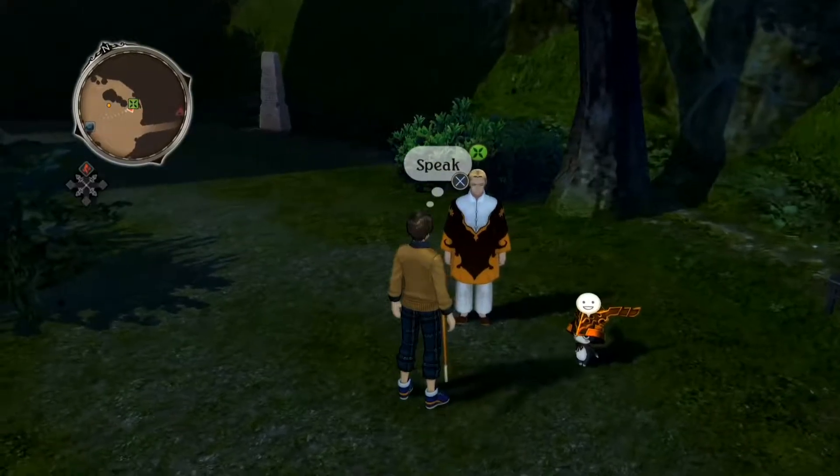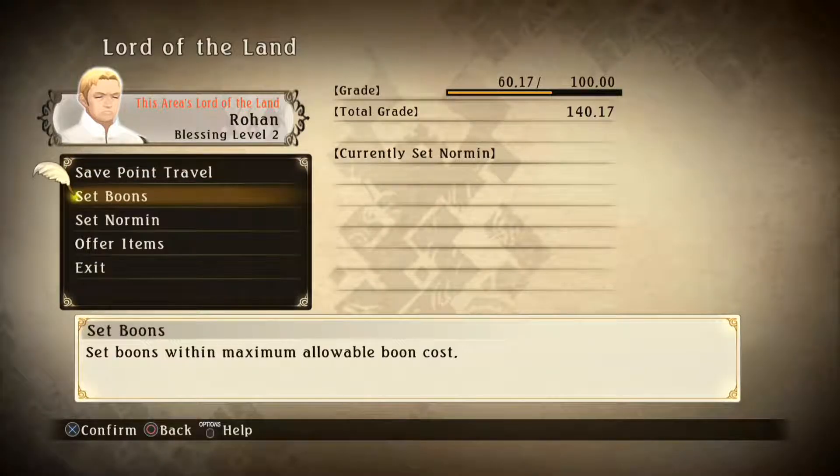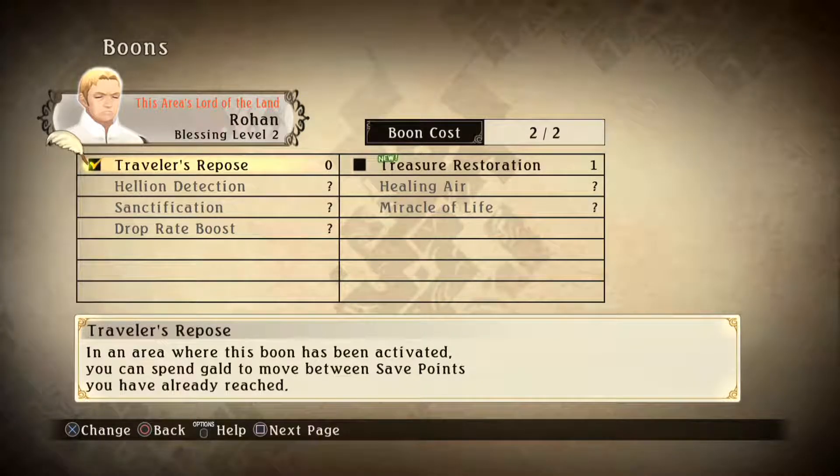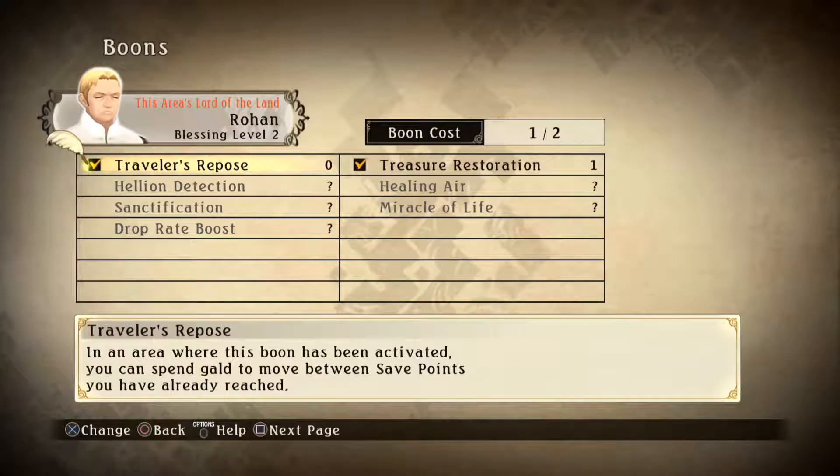I guess now we have a side objective. Cool. Border the land, man, yo. Blessing level 2. So we've got save point travel already. We'll take traveler's repose and then treasure restoration, of course. Hellion detection — I'm guessing we need... okay, so there's 2, 4, 6, 7 different levels to it.